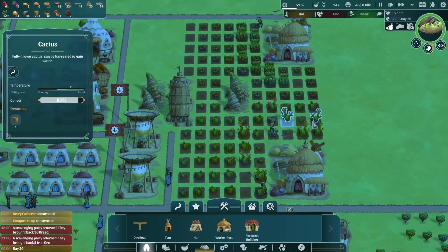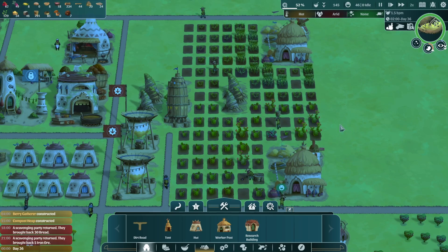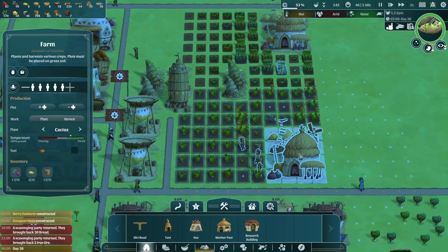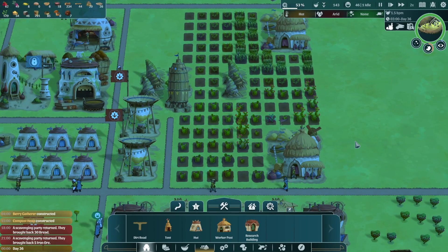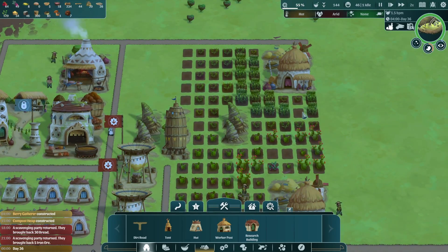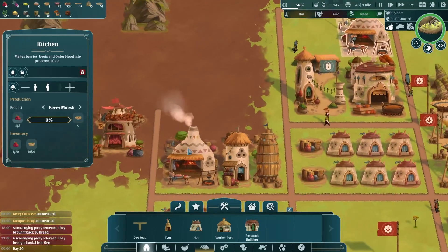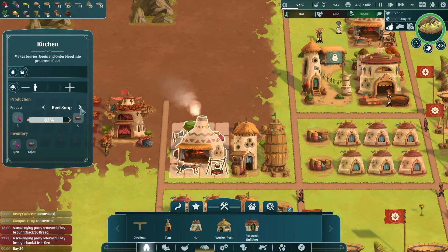What are we getting from these? Water — actually, water. So corn is our food and cactus is our water. That's kind of cool — I can dig that. So instead of being a beet soup maker, we can start making some polentas.